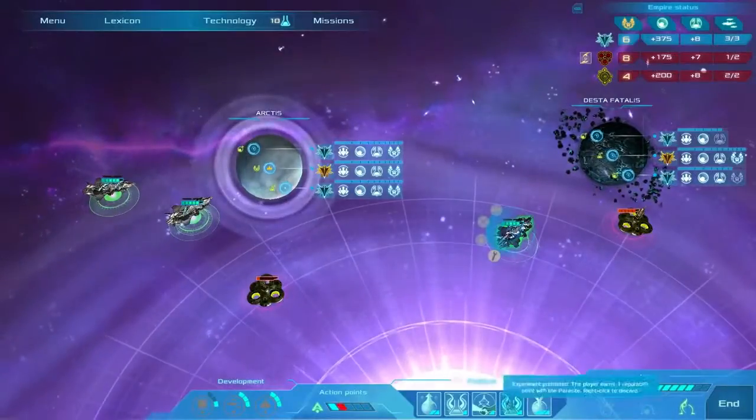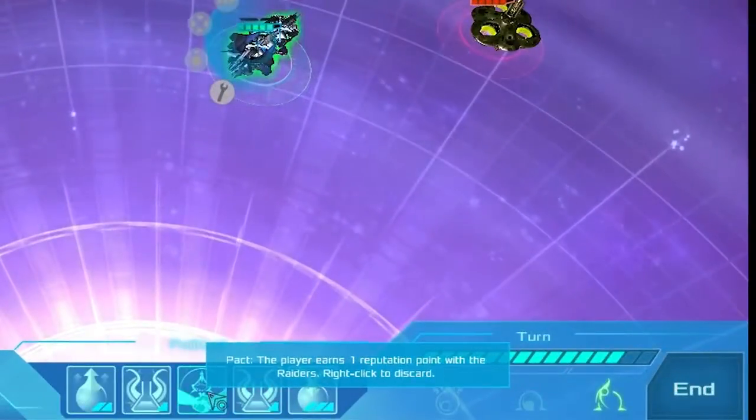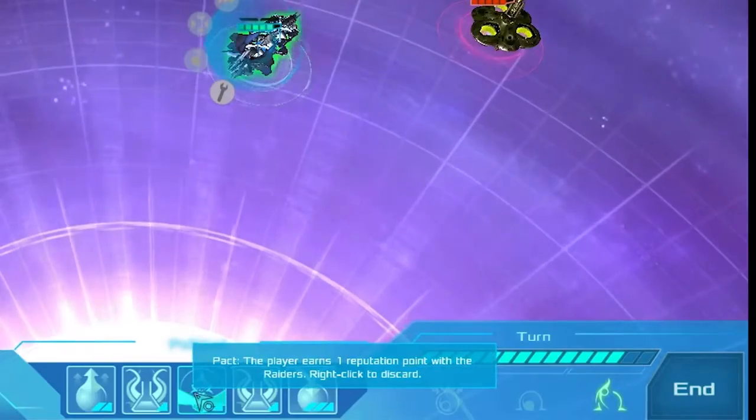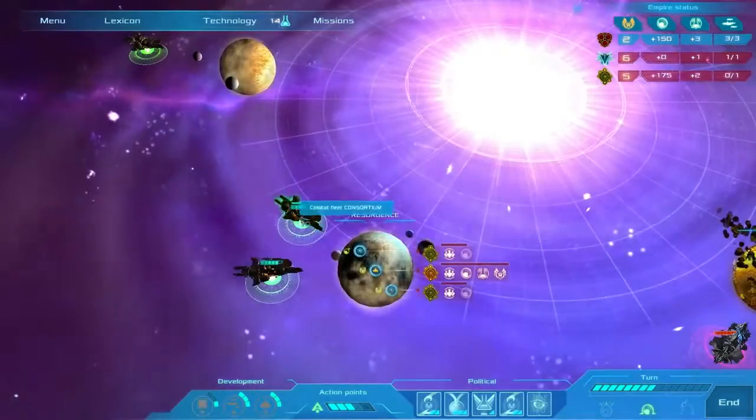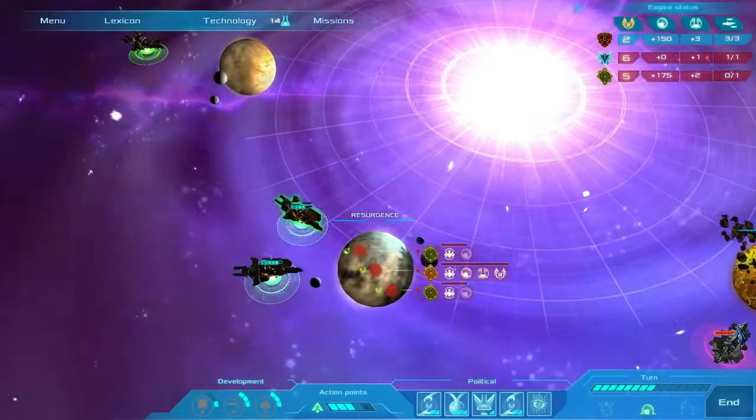In space, make use of political cards to subtly affect the dynamic of galactic warfare. Using action points to, for example, prevent a battle for one turn, which could buy you some time or prevent a loss.